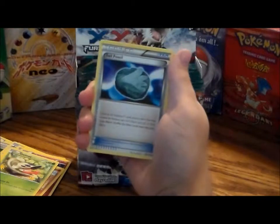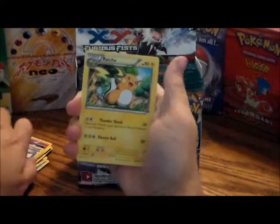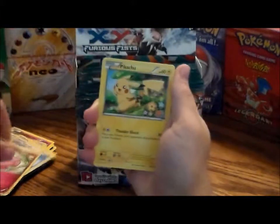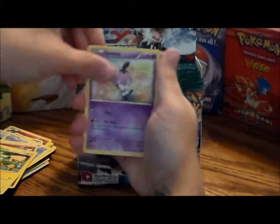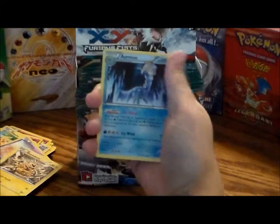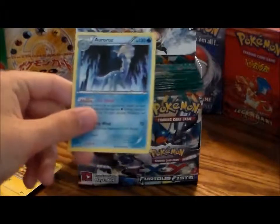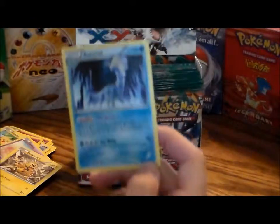We got a Sail Fossil, a Raichu, a Vigoroth, a Drowzee, a Clefairy alternate art, a Pikachu — he's going to my Pikachu collection — a Gothita, an Electabuzz, my reverse hollow is a Scraggy, and I got an Aurorus as my rare. Very nice — the artwork's amazing, looks so beautiful, like the old school Dragonair.